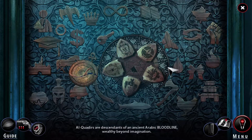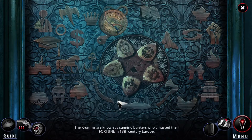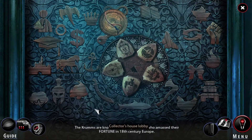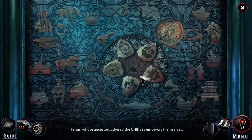Al-Quadirs are descendants of an ancient Arabic bloodline, wealthy beyond imagination. There's a line — it's probably blood. Next in line to guard the dagger will be the Crumbs. The Crumbs are known as cunning bankers who amassed their fortune in 18th century Europe. Yes — it is the capital letters that let you know what to look for. The dagger then moves into the hands of those whose ancestors advised the Chinese emperors themselves.